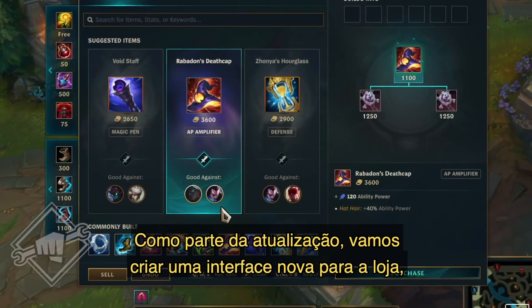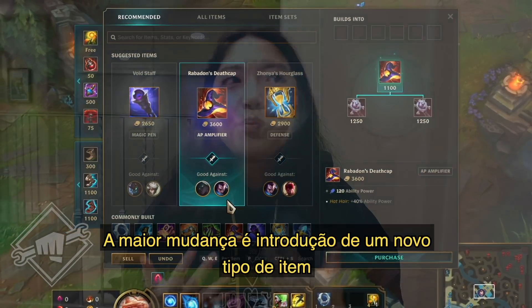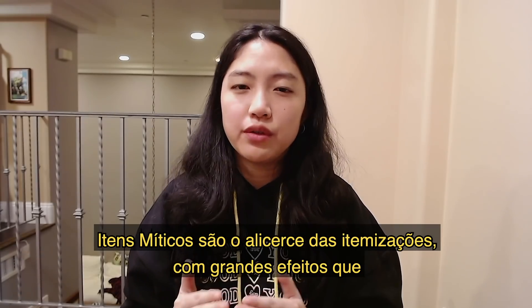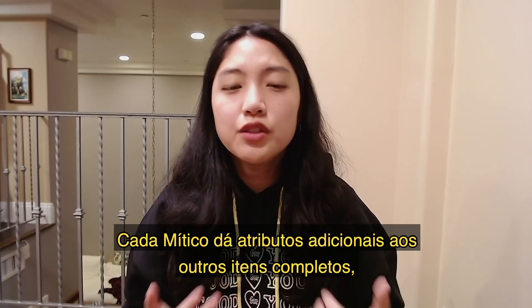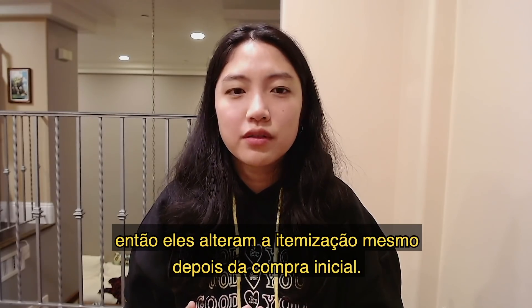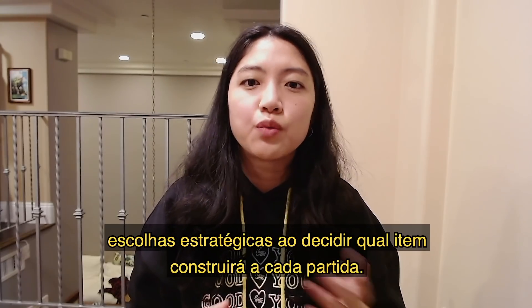As part of the update, we're also going to create a whole brand new shop interface that's easier to use and smarter about the recommendations it makes. The biggest change we're making is the introduction of a new type of item called Mythics. Mythic items are the cornerstone of your builds, with big effects that define your playstyle from game to game. Each Mythic also grants unique bonus stats to your other completed items, so they shape your build even after their initial purchase. You can only wield one Mythic item at a time, so you'll have to make careful strategic choices when deciding which one to build each game.